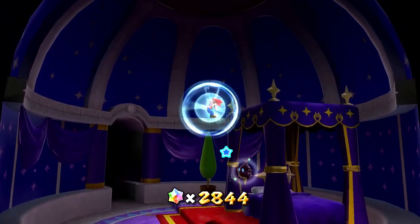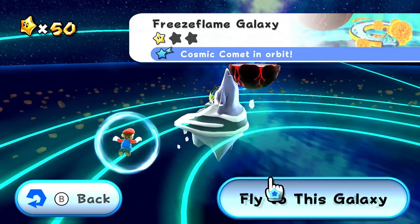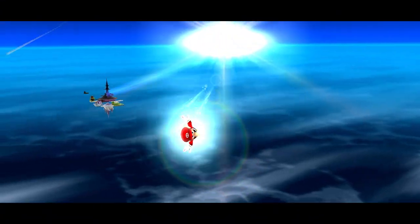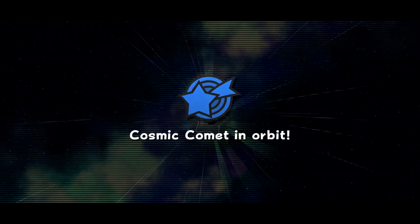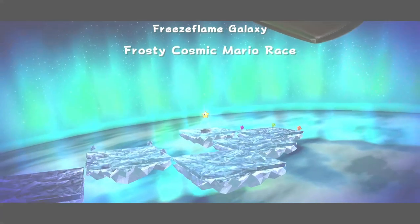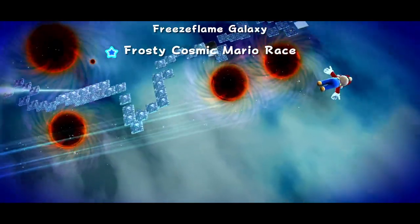I'm jumping back in and there's already a comet here. That's interesting — usually the comets only show up when we complete the three stars. But we got the Cosmic Comet in orbit for the Freeze Flame Galaxy. It will be the Frosty Cosmic Mario Race. So I guess we'll be racing a shadow version of ourselves again. Whoa, this looks so cool though — pun both intended and not intended.